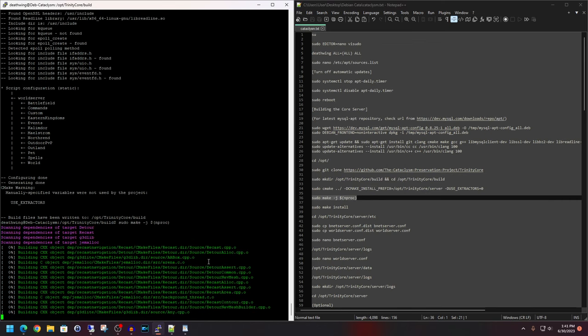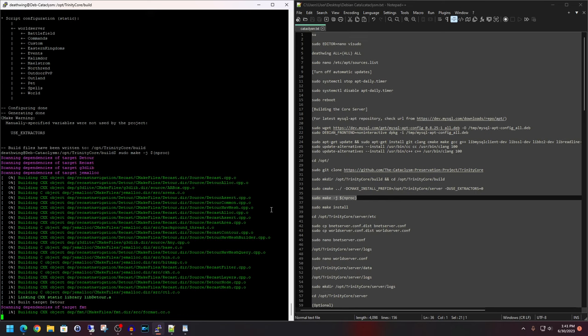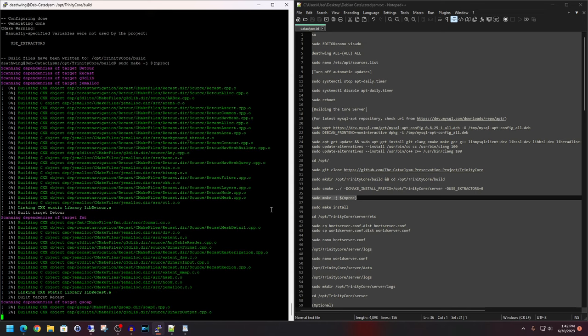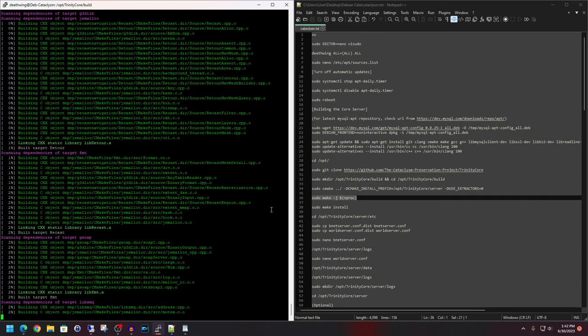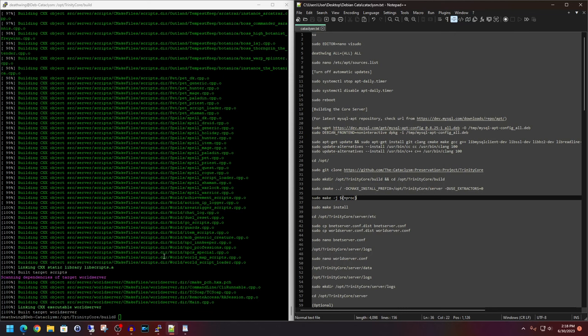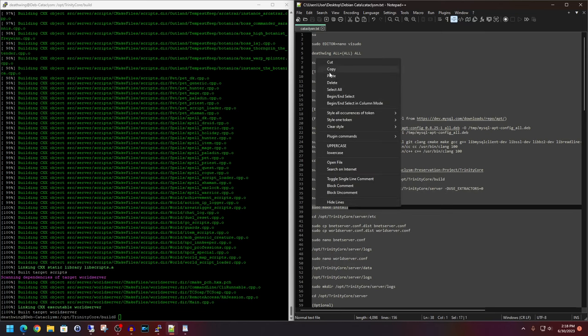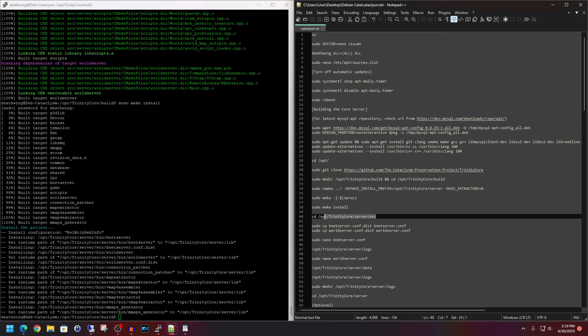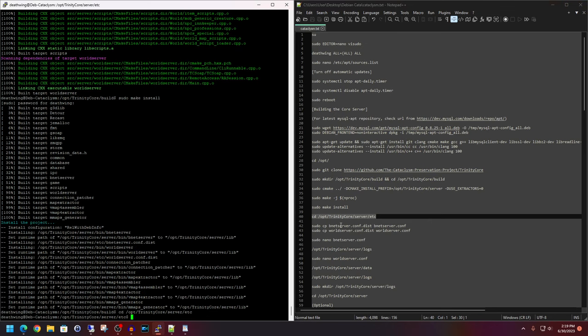The compiling is now complete — we should have hit 100% with no major errors. Go ahead and copy line 38, the sudo make install command, paste it in, hit enter, and type your password. Next is line 40, which changes the directory to the /etc folder. Then we'll drop the .dist extension off both the bnetserver and worldserver config files — paste those in. We'll now edit the bnetserver config file on line 47, moving the cursor down to the logs directory field and pasting the correct logs path in between the quotes.